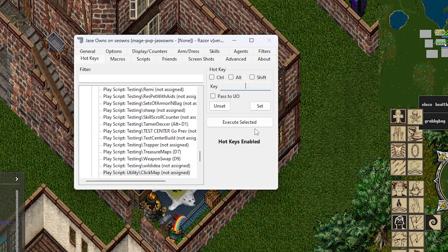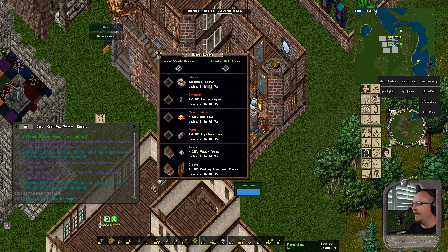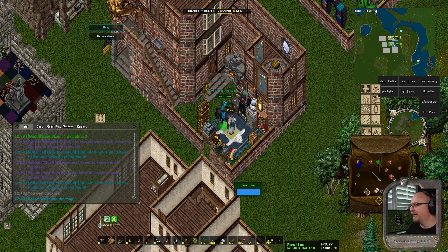We're going to set this to a hotkey so it's easier to use. We'll do Alt+U for ultimate mapper. Now if we're in the game, we just hit Alt+U and it will automatically pull up a map.